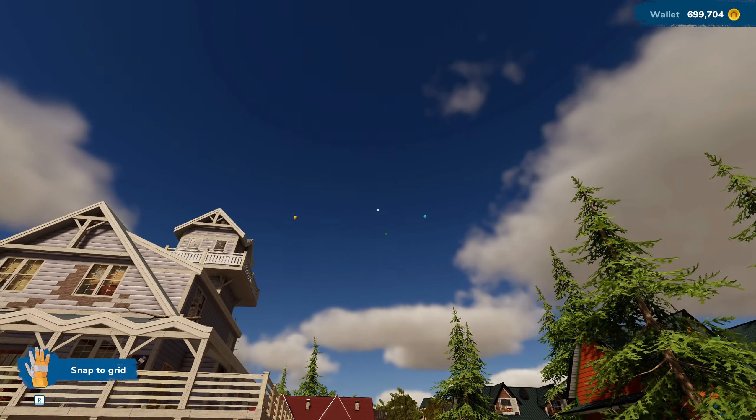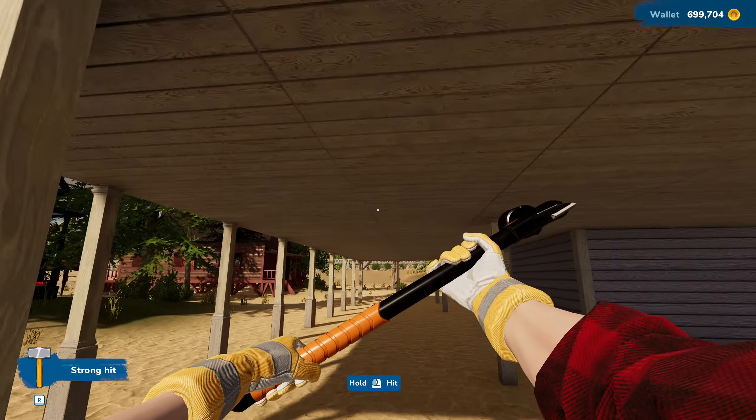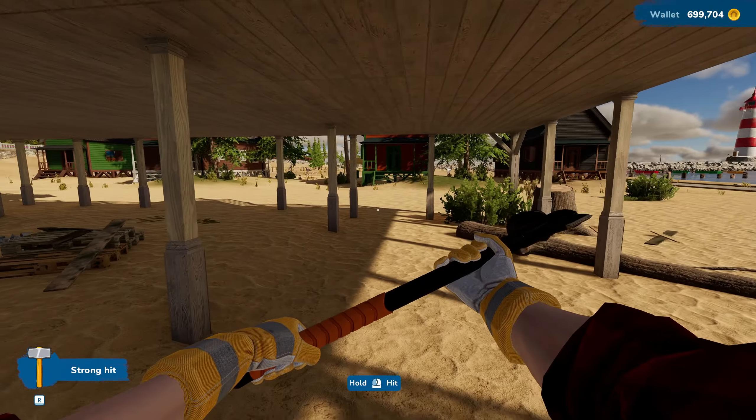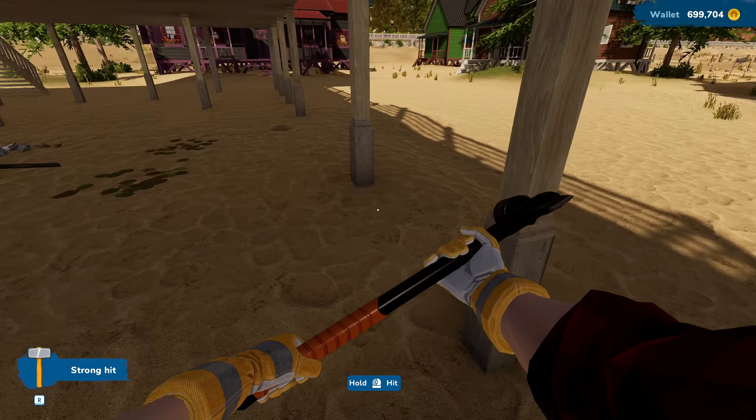All right, we confirmed the purchase. Here's our house — look at the air balloons up there, pretty cool. We're right on the beach. How far out can we build? Oh my god — the deck is destructible! This house could be a whole lot bigger.